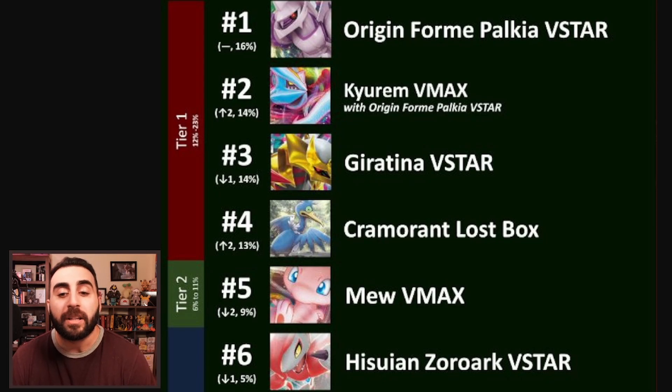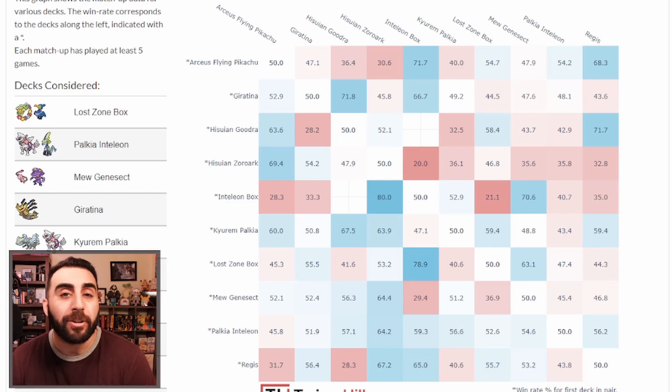Mew is still really strong, of course, though it does take a little hit because people want to play Kyurem or Giratina or Lost Zone Box instead. Also the existence of Drapion is a thing. Hisui and Zoroark V-Star is about where I expected it — at the bottom of tier 2, closer to the bottom half of the top 10 than the top.